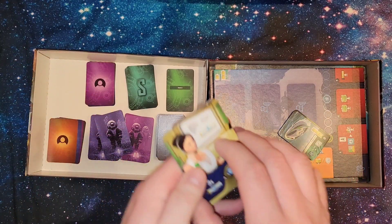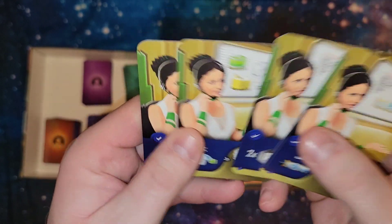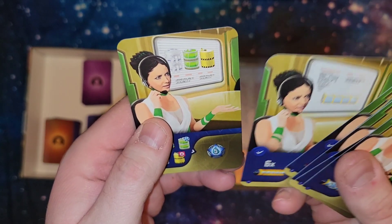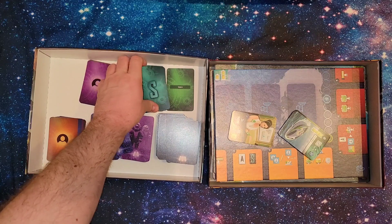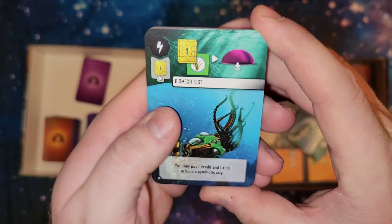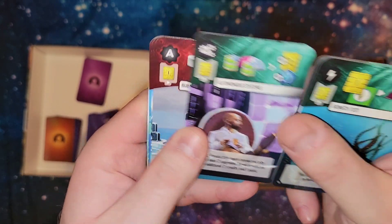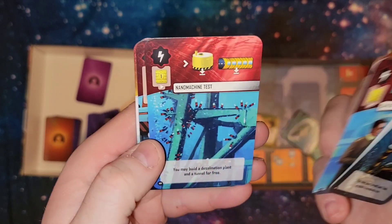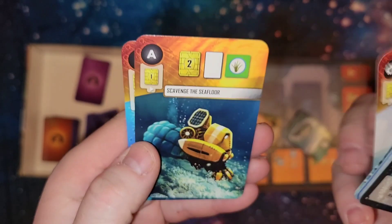These are the eight government contracts that are going to be put out — not all eight of them, but some will be put out during the game and fulfilled for various victory points. Just the same stuff but a different image on top. Next we'll go with these one and two credit special cards. I get very Terraforming Mars vibes from these cards — just the way that they're very functional. The art is not just stock photos, it's a little bit better, which is nice.